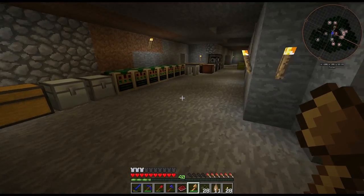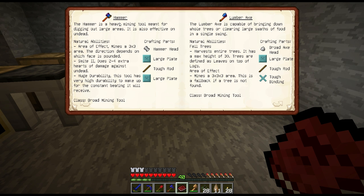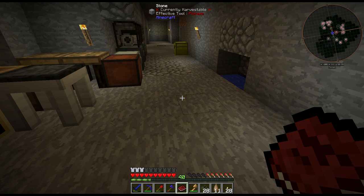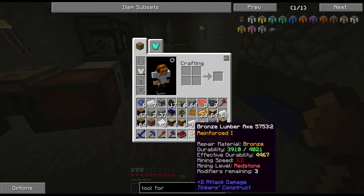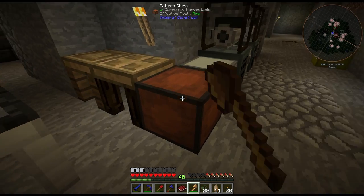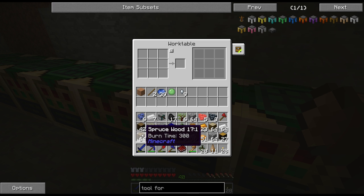The next item we're going to make is the hammer. We're going to need basically the same stuff except a hammerhead instead, and instead of tough binding we're going to need two large plates. Area of effect mines a 3x3 area, smite 2 does two to four extra hearts of damage against undead, huge durability. Do we want to make it out of bronze again? I'm not sure what brought down the mining speed.